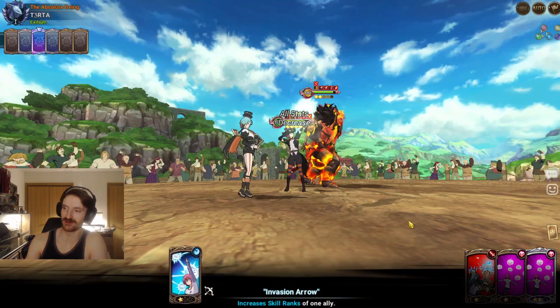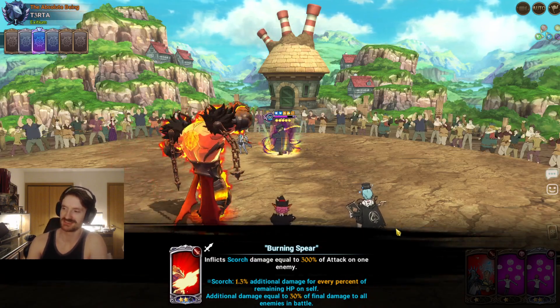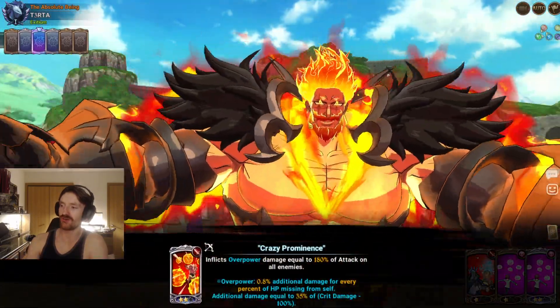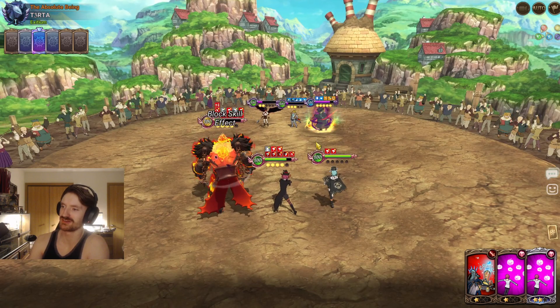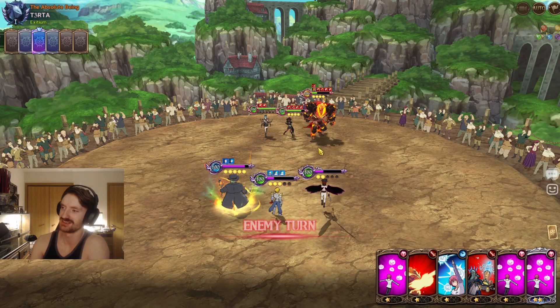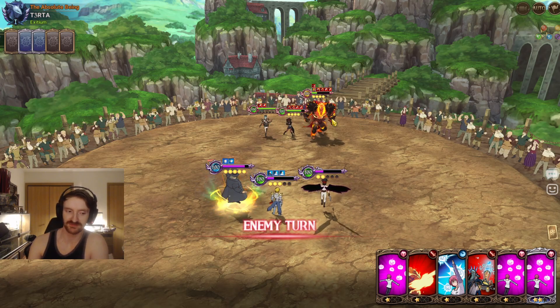I don't think I can kill the Chandler — maybe I should have just killed Chandler turn one. Oh no, he healed. That's so lame. So many go-through cards. Oh wait, kill the one — he'll never see it coming. I honestly wanted to see him die so all we could see is attack go up.